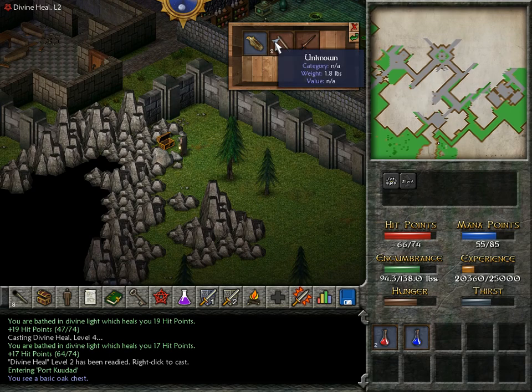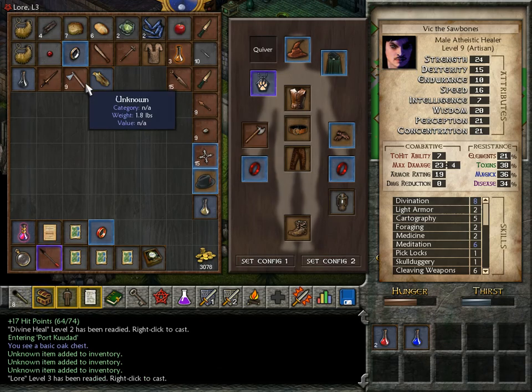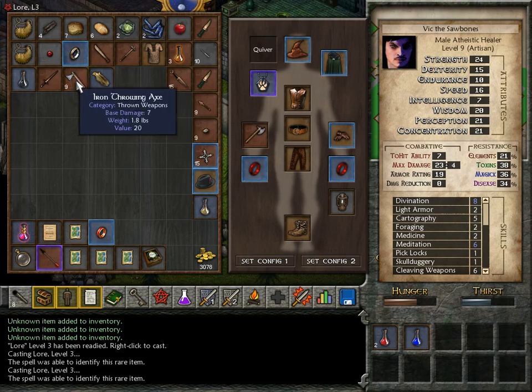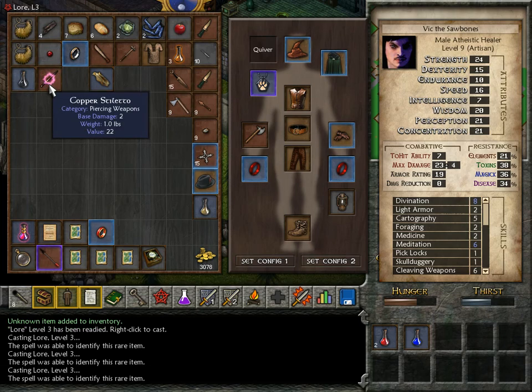Clicking on small objects — it's just my nemesis. Some unknown stuff, lots of unknown stuff. Intriguing. Reagent and dried brainstem. Okay, interesting. Some iron throwing axes, which I guess we're keeping now since we can actually use throwing weapons. And a copper stiletto.